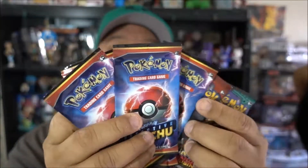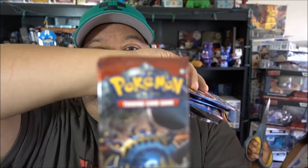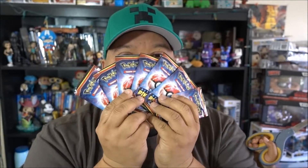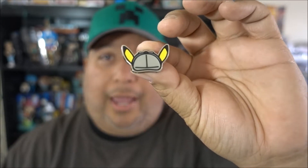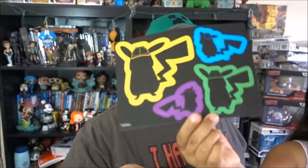And then it comes with these other packs - the Sun and Moon Crimson Invasion and then Sun and Moon Guardians Rising. So you get a pack of these, and then you get seven of the Detective Pikachu cards right here. Like I said before, you get a coin - one of the Pokemon coins right there. And this right here is a button - a Detective Pikachu hat button. You guys can see that, it's actually pretty tight.